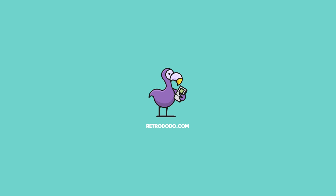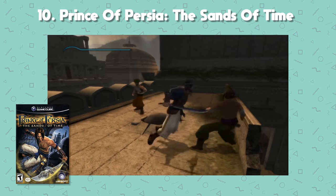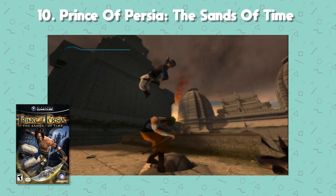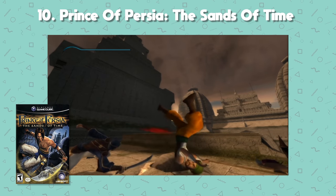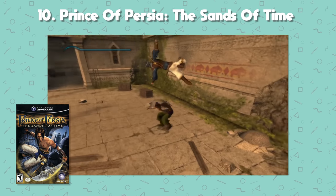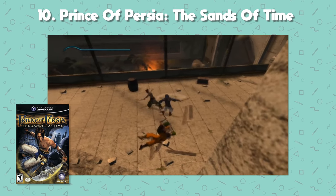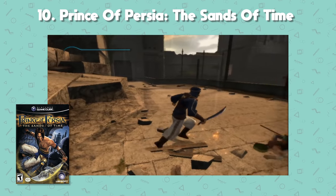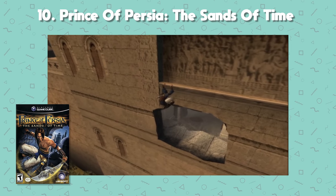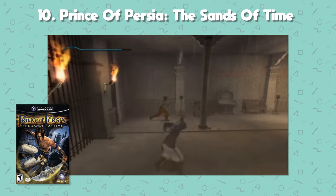Number 10: Prince of Persia: The Sands of Time. A mysterious prince uses a blade to rewind time when he makes mistakes or falls to his death. Based in Persia, our unnamed prince sets out to right the mistakes his father made after ransacking a city. After releasing the Sands of Time by accident, the city's inhabitants turn to evil monsters. It's a gripping platform game with stunning Persian scenery built on Ubisoft's Jade Engine — any game where you can turn back time is a winner.